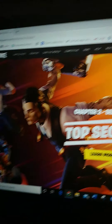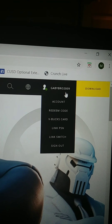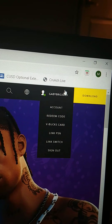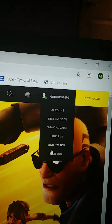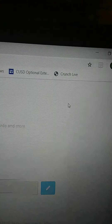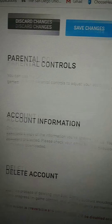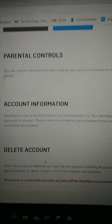Once that's done, go back up to the top right corner again. Click on your Epic Games account name — it's going to show a bunch of options. Go to 'Account,' and once you're there it should bring you to this page. Scroll all the way down and you'll see three options.